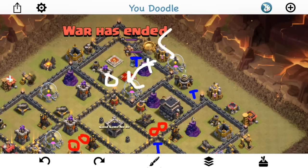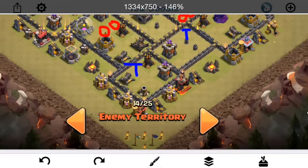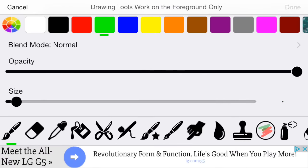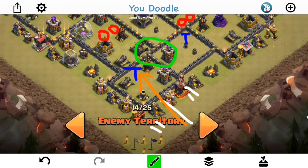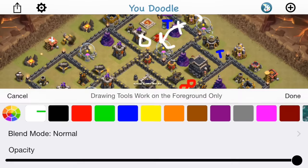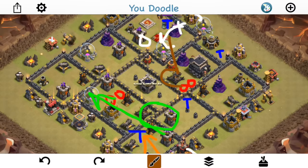Meanwhile at the bottom, he starts in with a golem, a few wizards to create the funnel, then comes in with the Valks and the king, drops a jump spell right here, kind of letting them decide which way they want to go. Even though there's a Tesla up here, there's not a whole lot of space, so the Valks go as expected to the left and start heading that way. They end up clearing all the way over here - clearing out this part of the base - and they do get that double giant bomb spot. But the problem is there's still one solid double giant bomb spot left. When he sends in the hogs, the queen didn't take out any of that stuff so it's all still up. The hogs come in, trigger that, they all go down, and things just peter out from there.